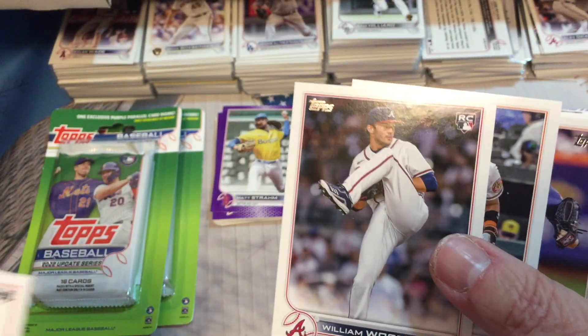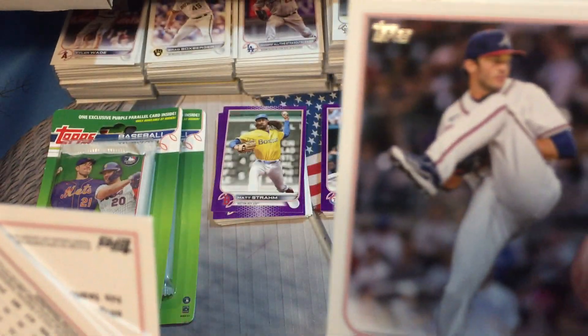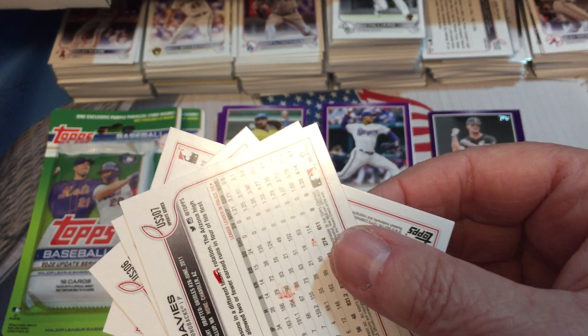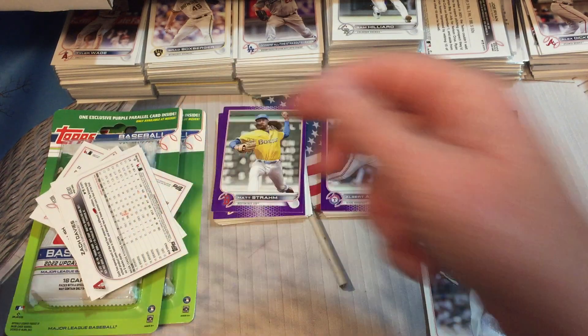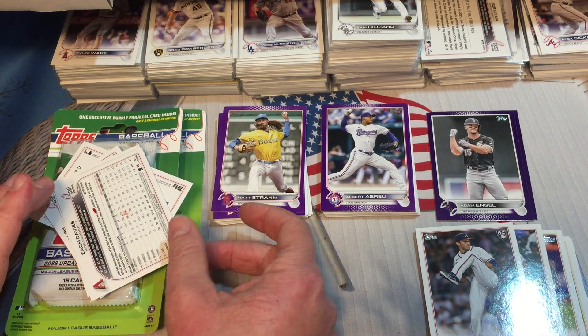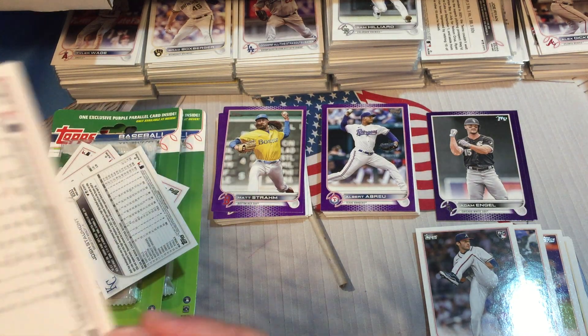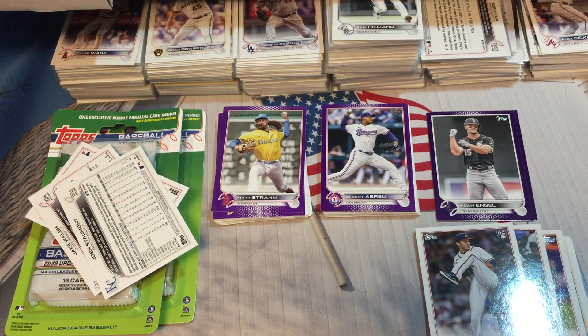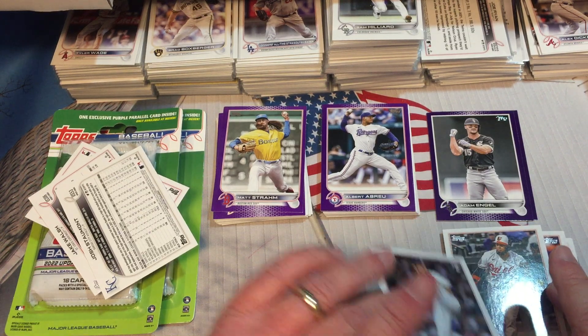Whoa — what in the world is that? What in the world, am I bleeding? I'm going to have to set this down. I got blood on some of my cards here. I hope that's my blood. We've got an injury timeout here. I think I'm bleeding under one of my nails. We're gonna finish this real quick. Good thing that wasn't anything good. We're gonna set William Woods aside — man, look at this.